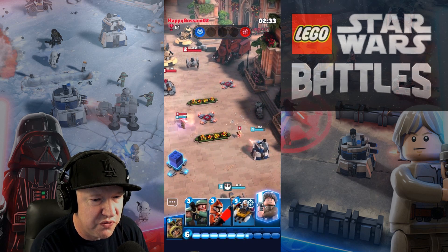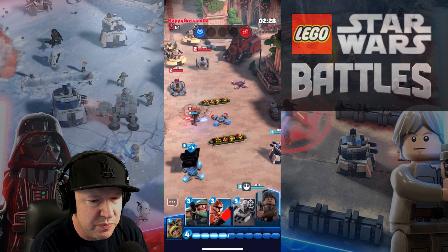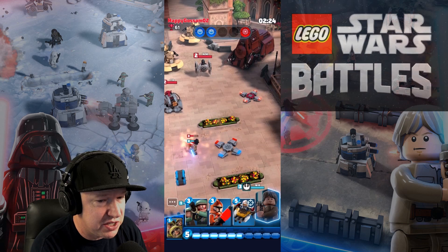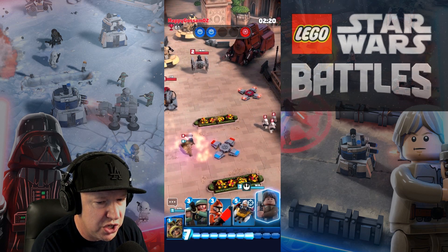I hit the button right here because we're fighting Darth Vader - that should push him back. I want to build a second turret. There are five turret spots on the map and if we run out of time, the person with the most turrets wins.